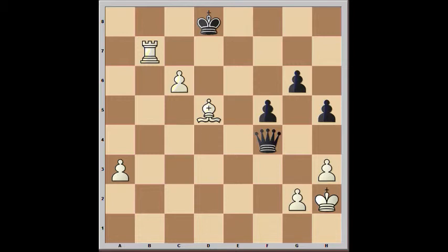In this game, I'm playing white and we have a remarkable material imbalance. Black has the queen, and white has a rook, a bishop, and a pawn for the queen. So we're actually equal in material theoretically, but the imbalance is significant.